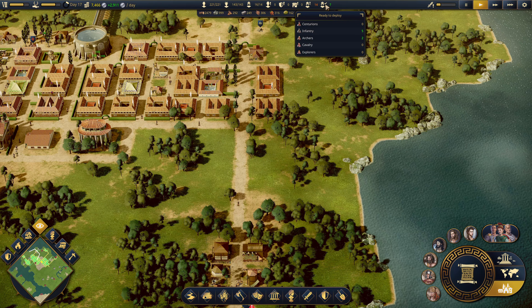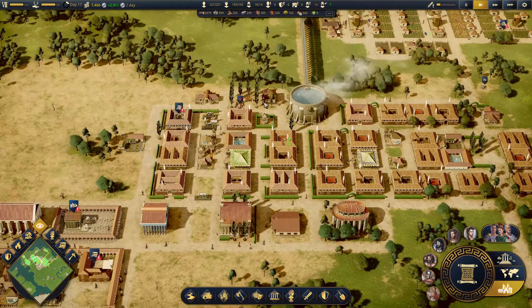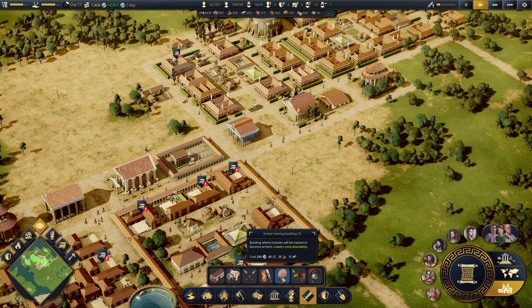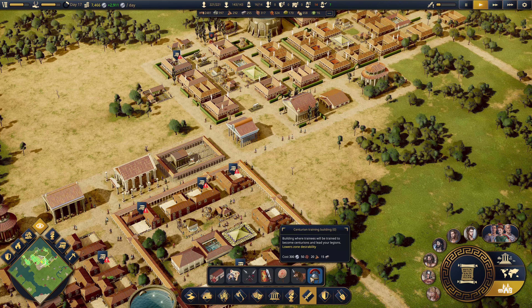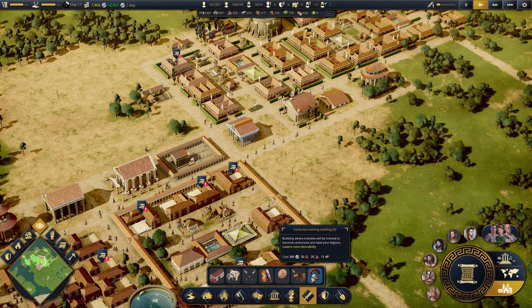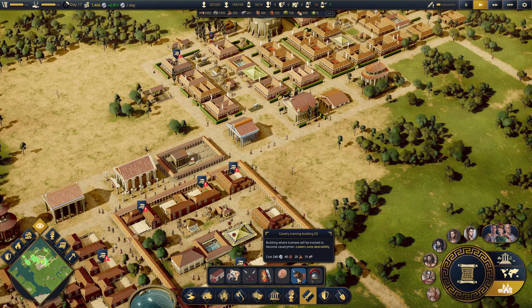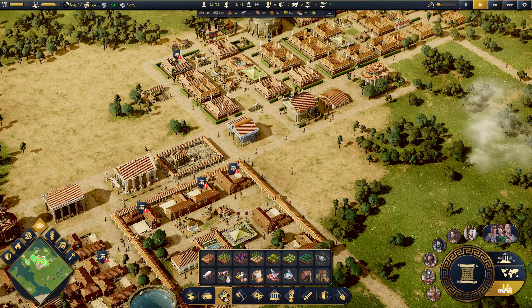I have two archers, five infantry, and some guards will train. What's the other training building? The cavalry training building, which I'd like. Leisure legionnaires - I kind of want that. But I should probably go with the cavalry building, though I guess you need horses for that.